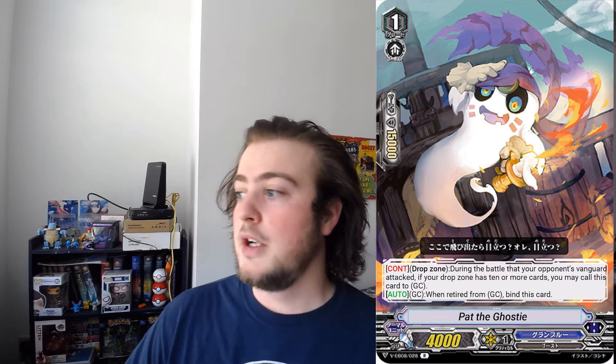The next one is Pat the Ghostie, and Pat the Ghostie is pretty sweet actually. I like him a lot. I don't know if he'll see play at all, but let's jump into it. It's a grade 1 with 4k power and 15k shield — 15k shield on a grade 1. It has a Continuous ability in the drop zone: during the battle that your opponent's vanguard attacked, if your drop zone has 10 or more cards, you may call this card to Guardian Circle. That right there is pretty sweet — you can guard from the drop zone.